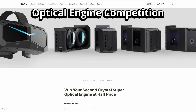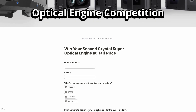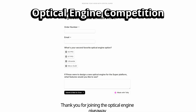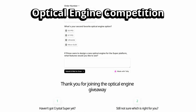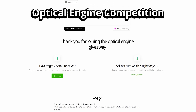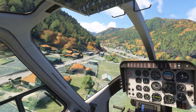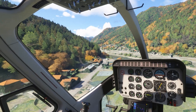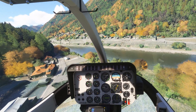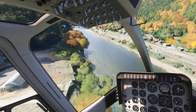Pimax are currently running a promotion — an optical engine giveaway campaign. If you buy a Pimax Crystal Super between now and the end of November and enter this campaign, you have the opportunity of getting another optical engine at a 50% discount. There's also an affiliated link below offering a small 3% discount that also earns revenue for the channel, a portion of which goes to support some very worthy causes.